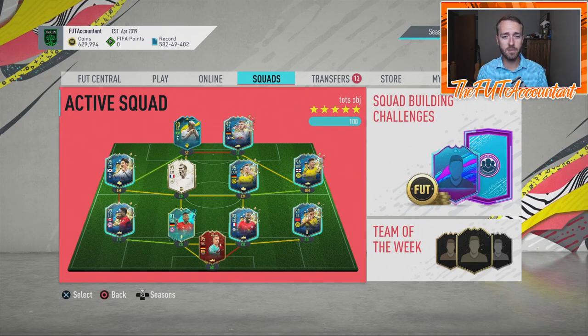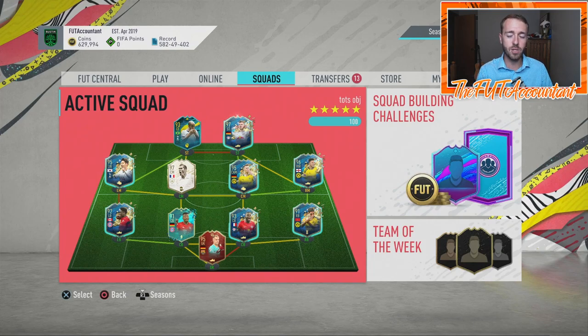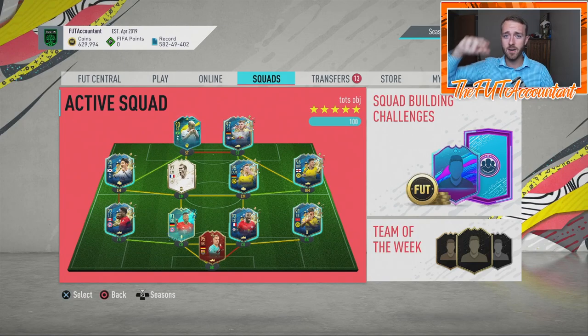So three things we learned from the market in FIFA 20: number one, Icon SBCs - people love them and are willing to pay whatever it takes for fodder to complete them. Number two, people love guaranteed player pack SBCs - party bags, guaranteed TOTS, whatever - and will pay for fodder. Number three, market deflation from pack supply will likely continue into FIFA 21. Learning from the past is how you stay one step ahead. Hopefully you guys enjoyed it - smash a thumbs up, subscribe, it's been Nate the Foot Accountant, peace out.